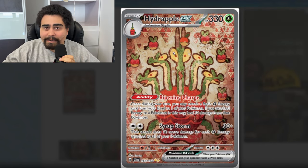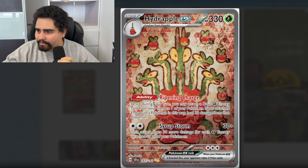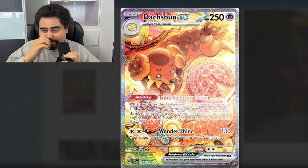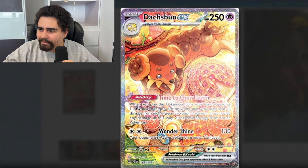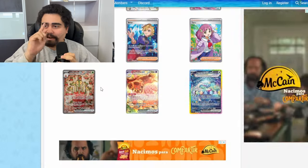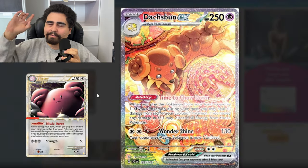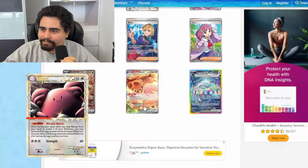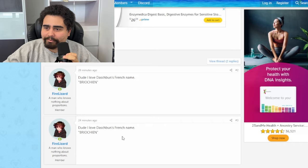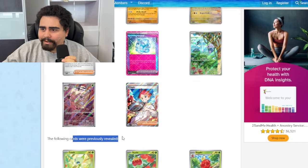We have the Hydrapple ex in English — Ripening Charge: attach a Grass energy from your hand to one of your Pokemon; if you attack, that sounds pretty nice. Although we already have Ogerpon from Twilight Masquerade doing Grass acceleration. And Dachsbun ex: when you play this Pokemon from your hand to evolve, during your turn you may heal all damage from each of your Pokemon. I like the callback to Blissey Prime from HeartGold SoulSilver — that's literally the first thing I thought of when I saw this.